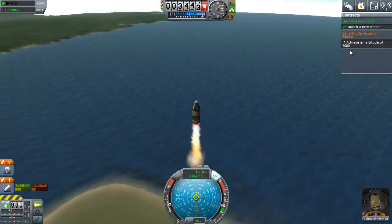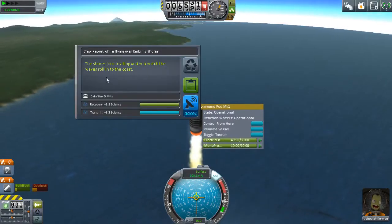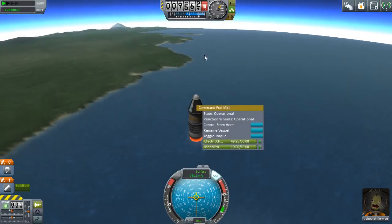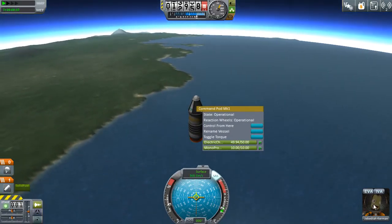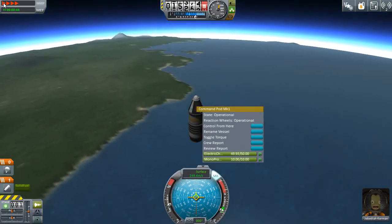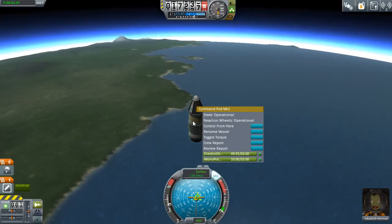They'll give us money and we'll be able to get some science. We should be able to get some science right now — take a crew report. 'The shores look inviting, and you watch the waves roll by.' We're going to keep this data. We completed that contract because we got way above 5,000 meters, which is nice. Look at Jebediah — he looks ecstatic. We're just going to speed up time a little bit because it'll take a while to get up to our peak altitude, which is pretty high. We got up to 18,200 meters just on this one little engine.